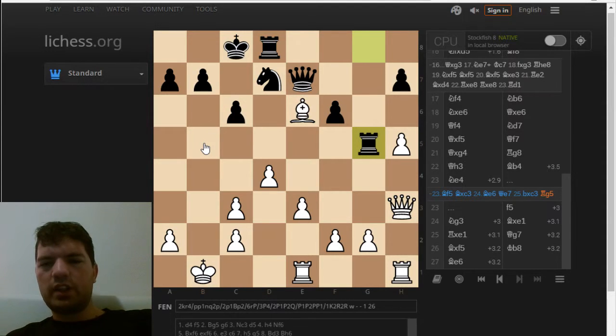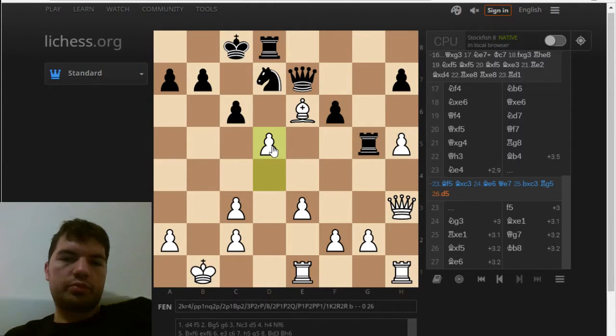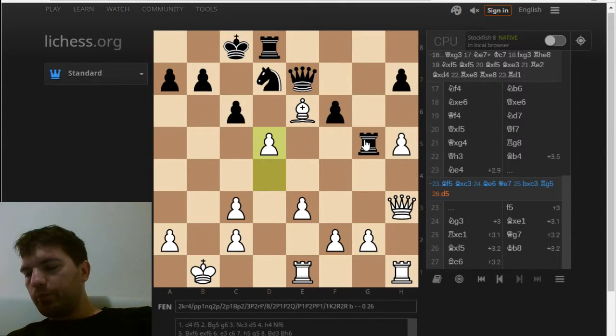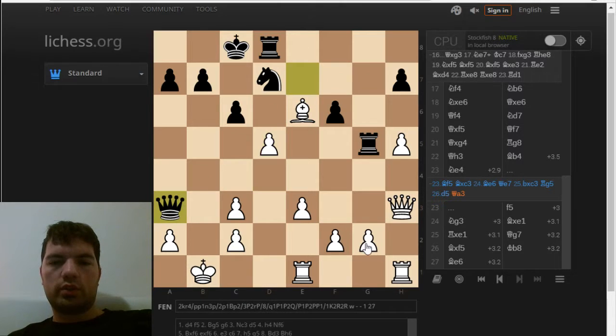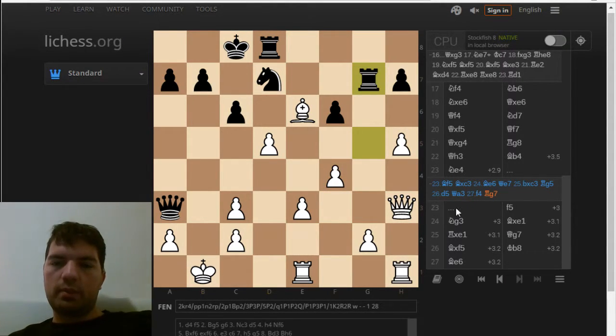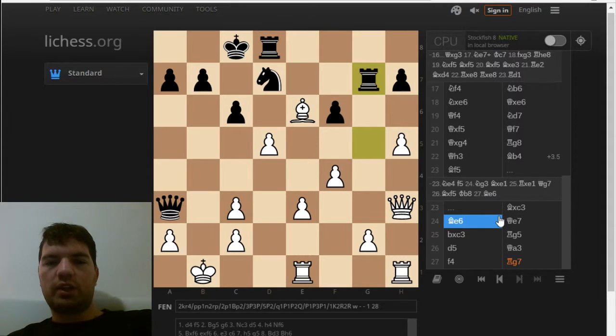Now this might be dangerous — actually it's not that dangerous, but it might be. I found the following move and I'm still quite proud of this: d5. Whatever she does now, next move I'm playing f4 and this rook is stuck. It can't come into play, and this rook is also a bit stuck. It's basically game over here. D5. She played queen a3. And now f4 — this rook is just stuck, it's not going to do anything. And now, this is the moment where I made my biggest blunder of the tournament.